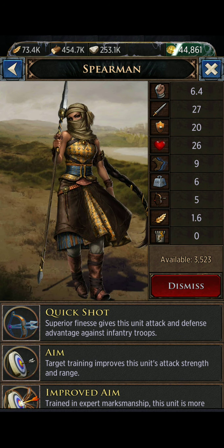If you click on info, it shows you that each one of these T5s is worth 6.4 power, has an attack of 27, defense of 20, health of 26, speed of 9 — very comparable to the speed of your infantry troops. If you were attacking an enemy keep, every one spearman going into that keep to raid their resources would come home carrying 6 of food, wood, or stone. Their upkeep: every T5 eats 1.6 food and of course does zero wall damage.